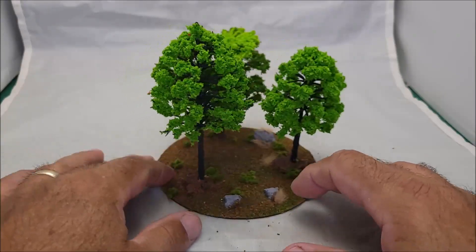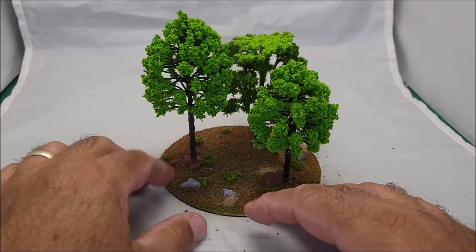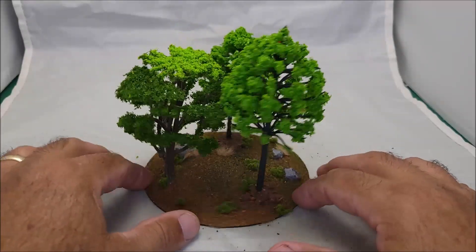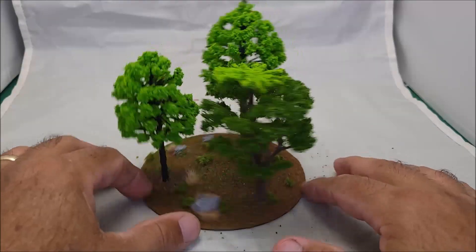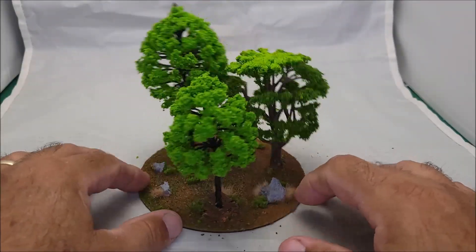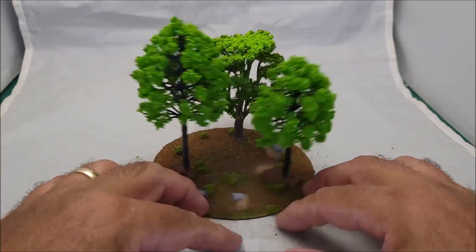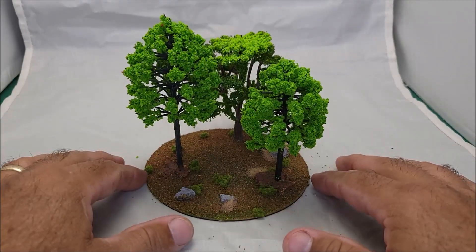I took some leftover scraps of insulation foam, painted them gray, and put them out there as little stones. I left this one open so I could place a miniature in the forest.